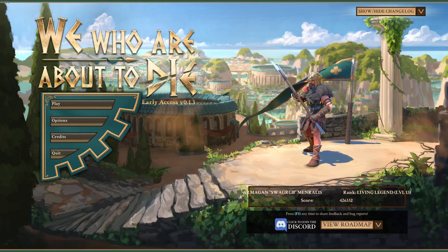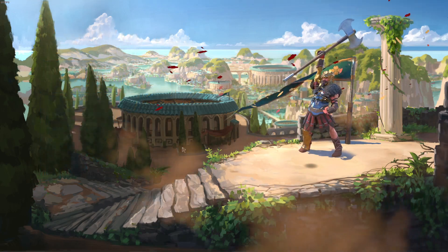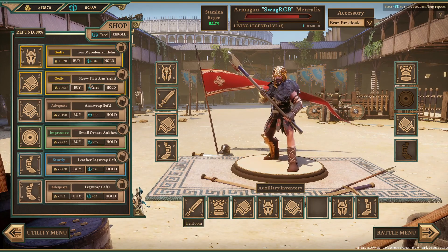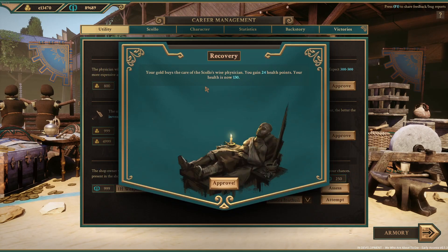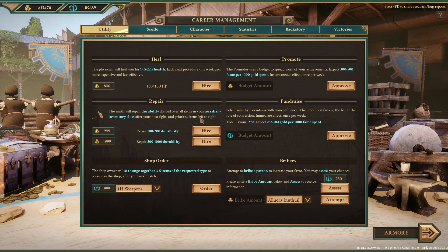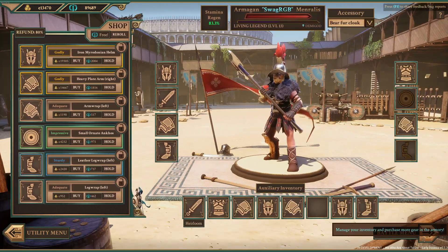My name is Diginibus and welcome back to another episode of We Who Are About to Die. In this episode we are going to carry on with our challenge run and see how far that'll take us. This character needs 100,000 gold to ascend, so we are going to try and achieve as much of that today as possible. We can also sell our fame for gold at some point and I think we're going to end up doing that fairly soon.